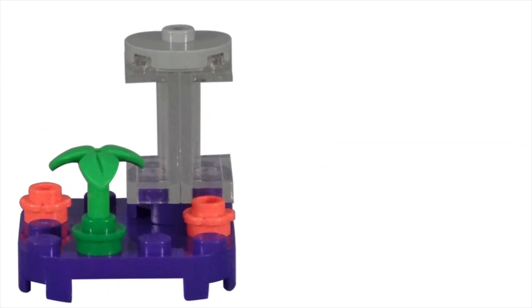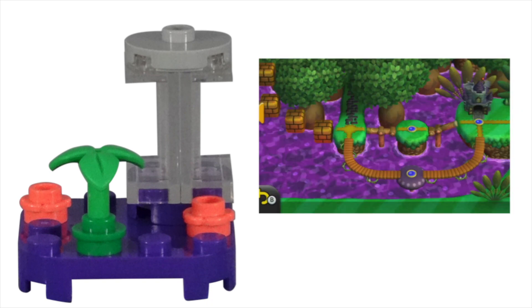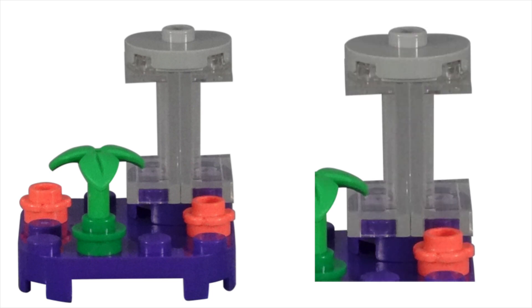The display stand was built with a purple 4x4 rounded corner plate. This color represents poisonous swamps in the game, so I'm not exactly sure why they went with this color for the Parachute Goomba to land on. To make it appear like the character is slowly falling from the sky, two translucent clear panel pieces were placed on the back corner, and the character was then put on top of these 1x2x2 panels.